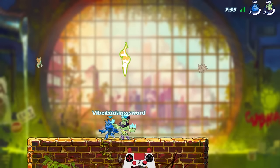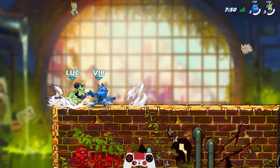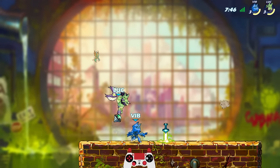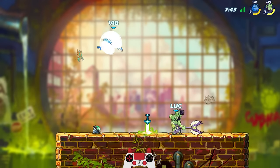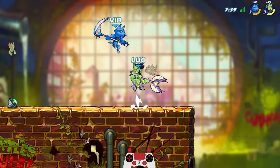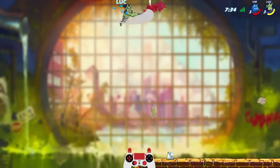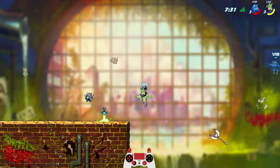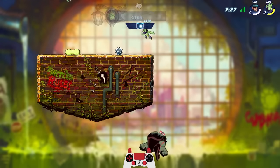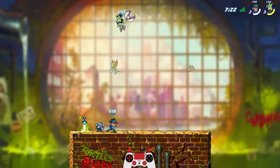He passes the vibe check. All right let's go — 10 strength. How did that not grab? Look at that strength. That snipe with the axe was so perfect. Are we going to 3-stock with Taros?